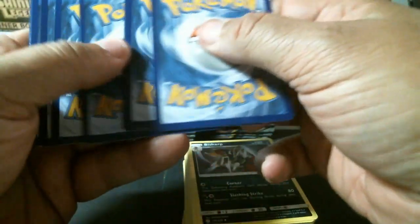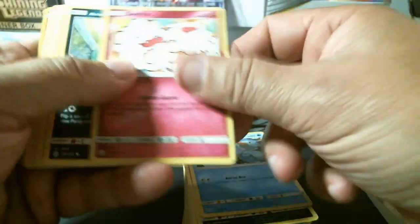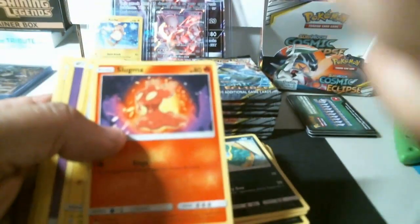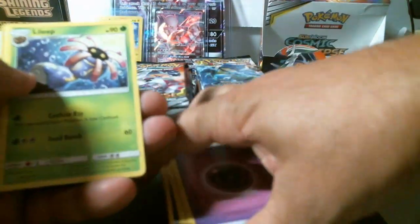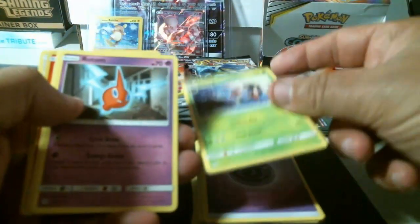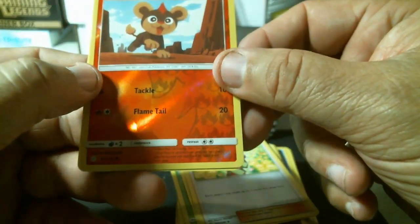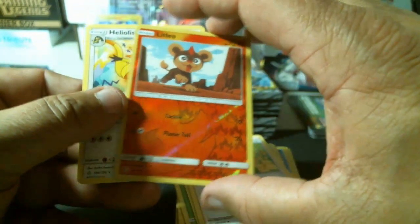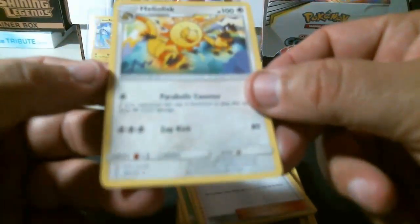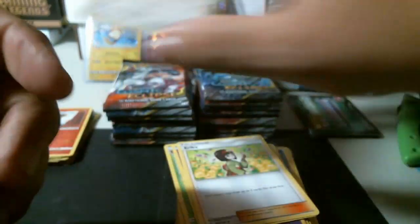The faster I get at this, I want to make 35-minute videos shorter and more entertaining. Ducklett, Swirlix, Grimer, Slugma, Chinchou, energy, Lily, Rotom, Erica. We got a common reverse holo Litleo and again a rare non-holo Heliolisk.